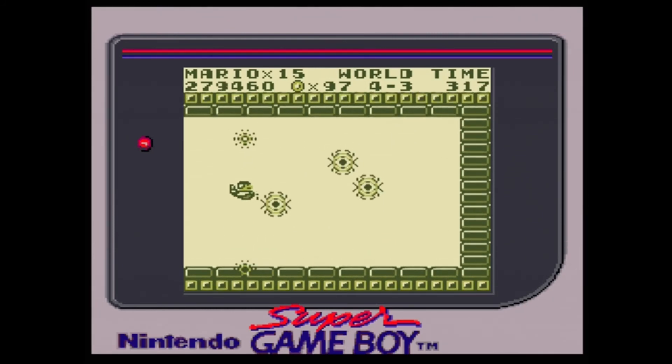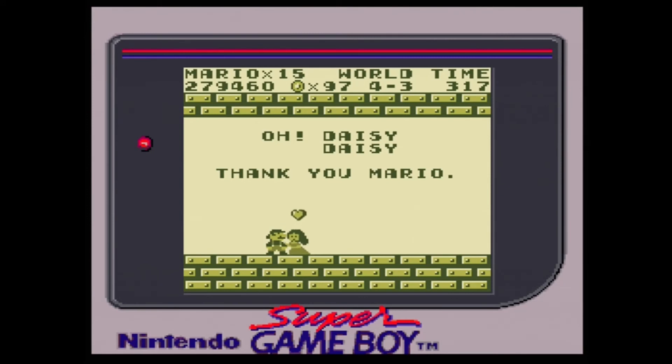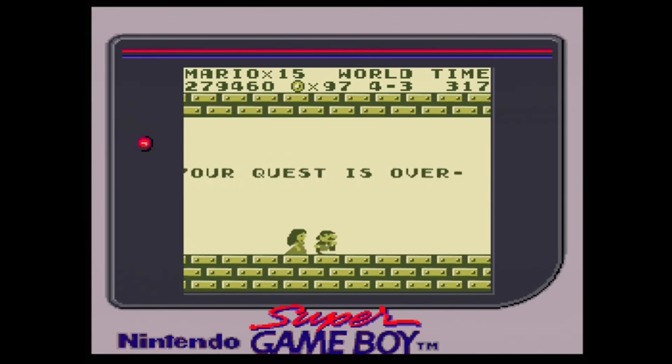Once Tatanga is defeated, Mario finally finds the real Daisy — the three previous Daisies were really just enemies in disguise — and then Daisy and Mario kiss. After their little affair, they enter a plane and fly away as the credits roll.